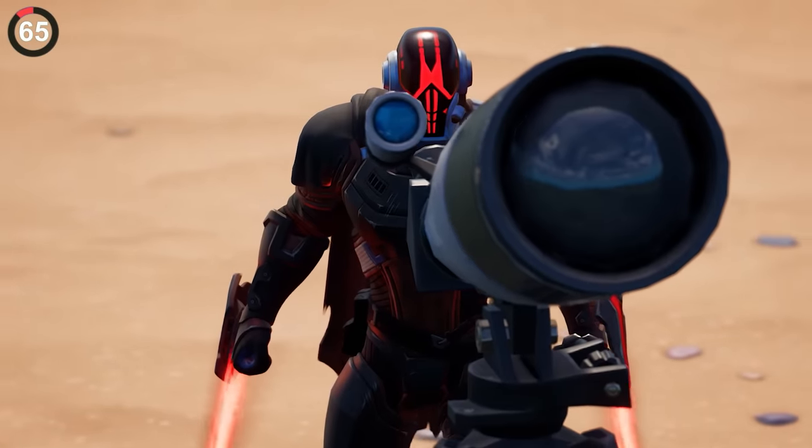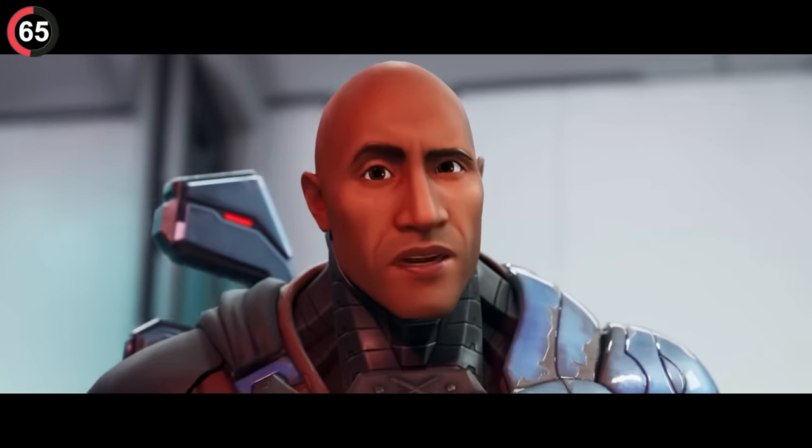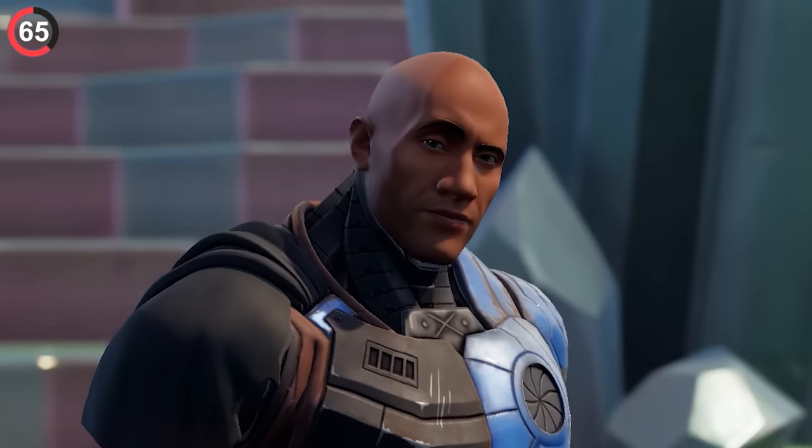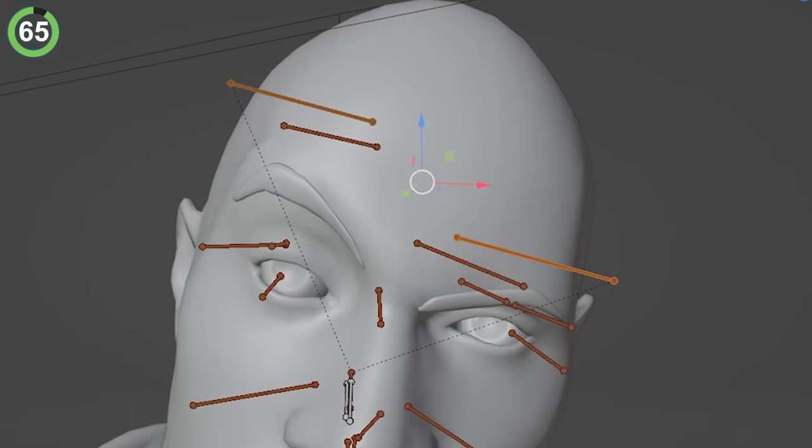You'll probably realize by now that Epic puts so much effort into things people barely even see. When the Foundation was revealed as The Rock, he did the iconic eyebrow raise — it's even his built-in emote. But to make it authentic, Epic had to add additional bones in his model just for his eyebrow.